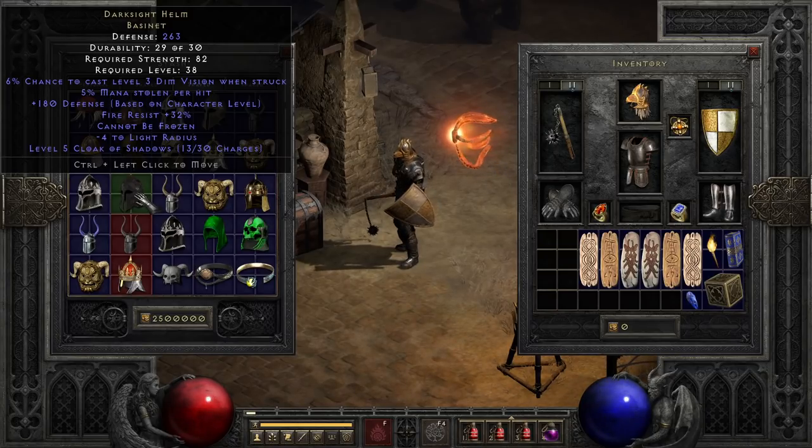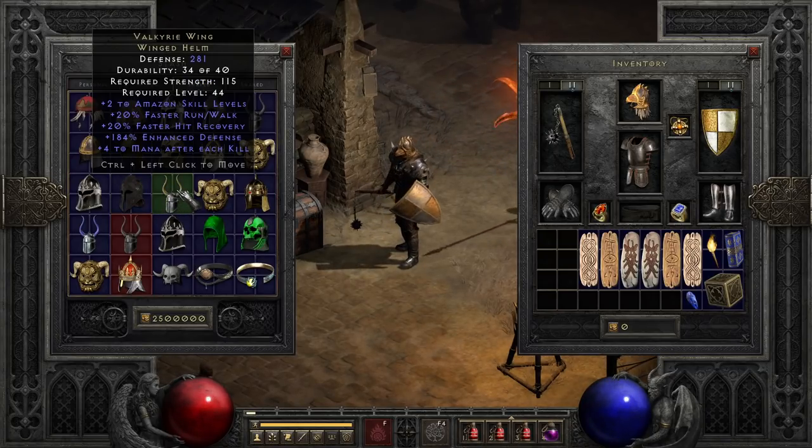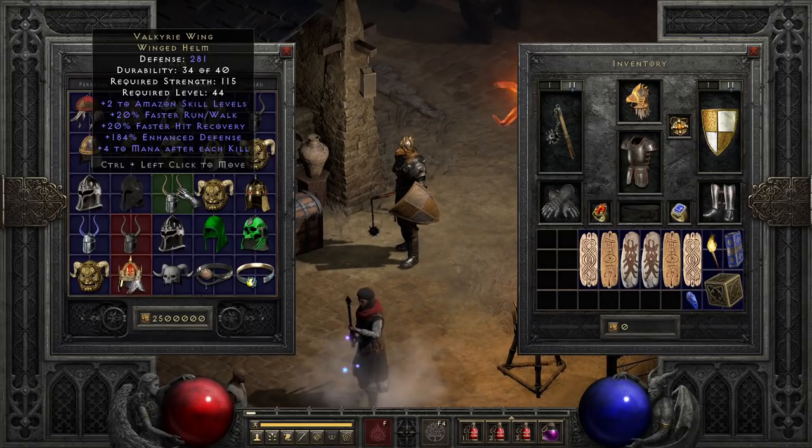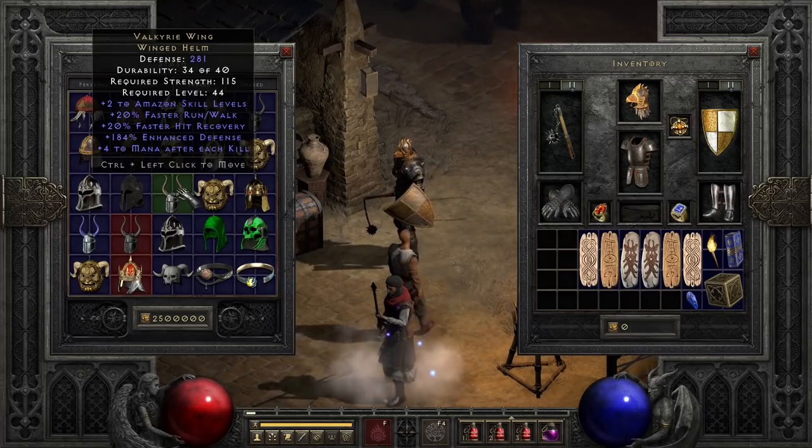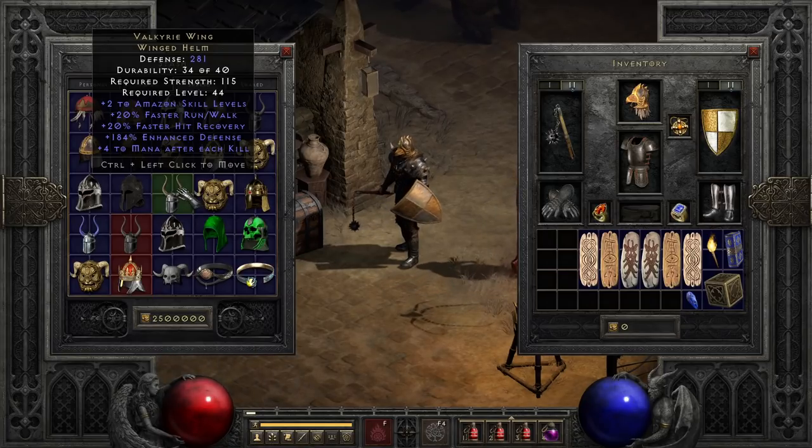After that, we have the Amazon helmet, Valkyrie Wing, which gives us Amazon skill levels, faster run/walk, faster hit recovery, and mana per kill. While not necessarily best in slot for most Amazon builds, there are still quite a few that can get some decent utility out of each of these abilities. Funnily enough, it's also one of the helmets that falsely gets my hopes up a lot, because I always forget if Winged Helms or Spired Helms are elite.